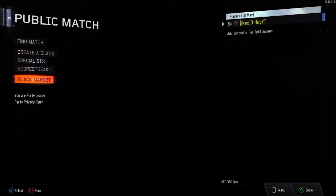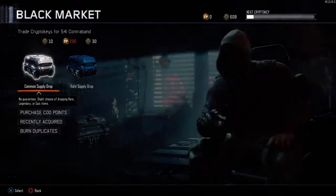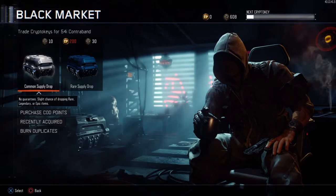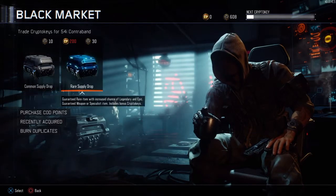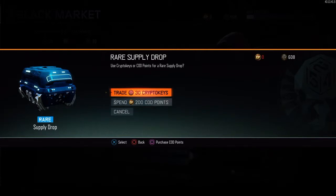Yo, what's going on everybody, it is Dylan — or D-Hub, whatever you guys want to call me. Today I'm bringing you guys my rare supply drop opening. As you can see, we have over 600 crypto keys. I was stocked up and I saved all crypto key weekend, so here we go.